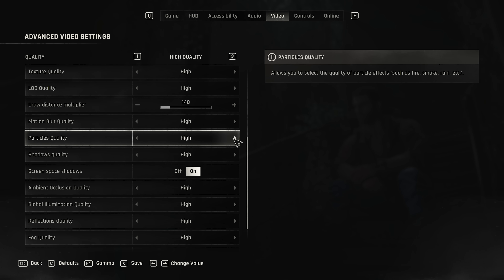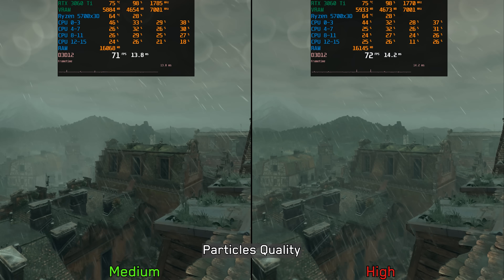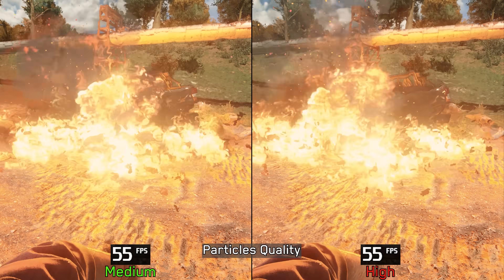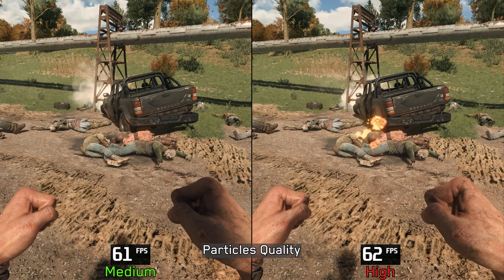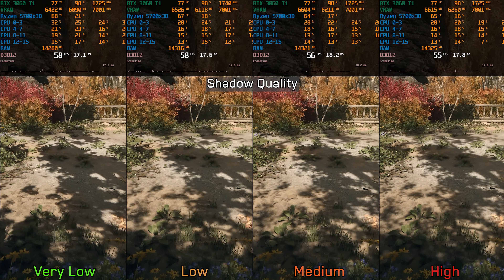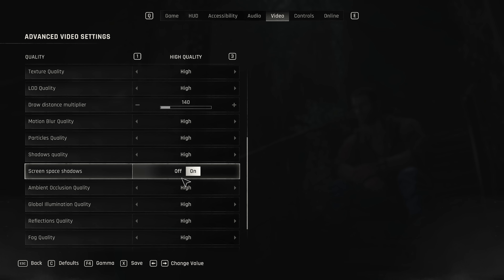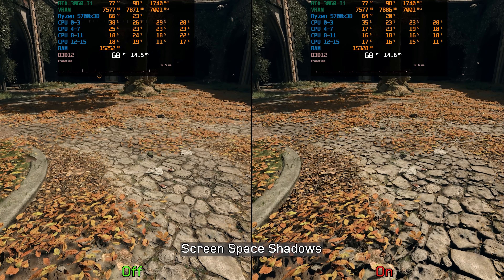After Draw Distance, most settings either don't have a significant visual or performance impact, or sometimes neither. Take particles quality for example — I checked different effects like rain and intense fire and couldn't spot any difference in visuals or performance between medium and high. So I'll keep it at medium just in case it gives a bit of extra performance. Next, Shadow Quality primarily affects the detail and resolution of shadow maps, though even on high, shadows aren't particularly stable. There is a 3% drop from very low to medium and 5% when switching to high, so I recommend leaving Shadow Quality at low or medium. Moving on to Screen Space Shadows, this setting has a major visual impact as it adds extra shadows to elements that shadow maps miss, like smaller objects and finer geometry. It has a negligible performance impact, so I recommend keeping it enabled.